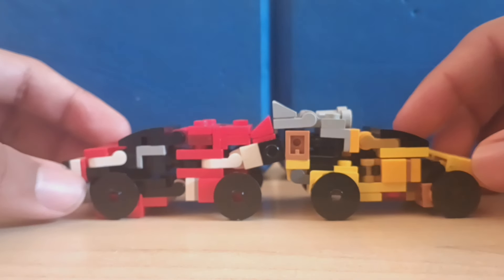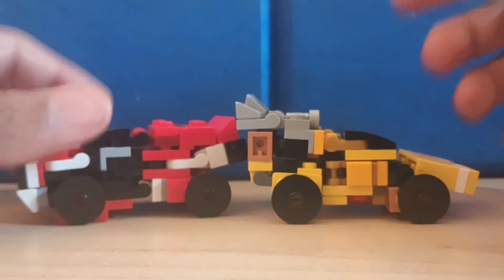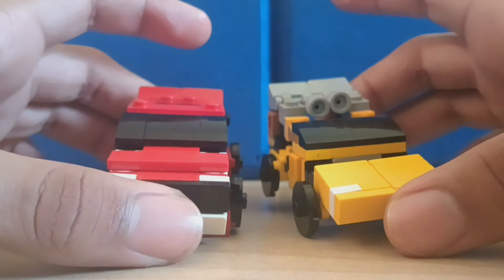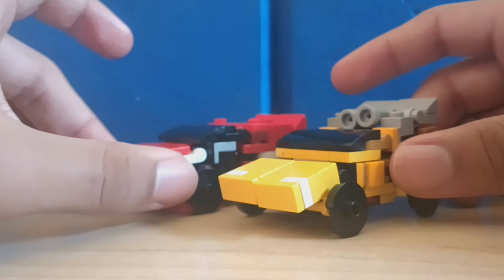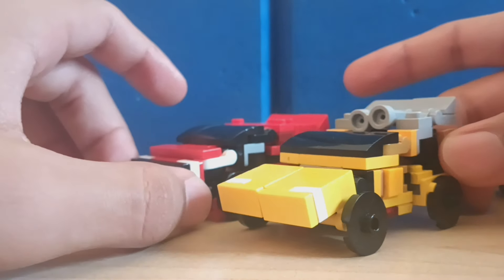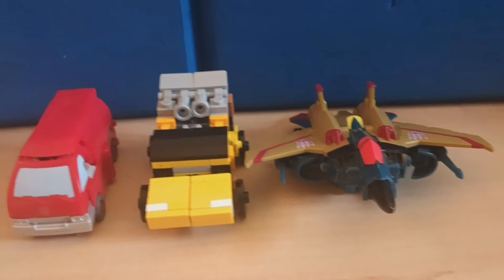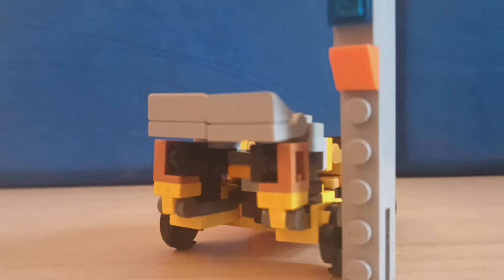The spoiler on Sunstreaker is also higher because - my excuse is - it's modified with this piece. I don't know what it does. It doesn't come off for transformation, it stays on there. Honestly, it turned out pretty well. I can't say which vehicle mode I like better, but I do like the colors of Sideswipe better. Now here he is with LEGO stuff, and Hound is finally done - Hasbro stuff. Vehicle mode is about 9.5 studs long and about 5 studs tall.